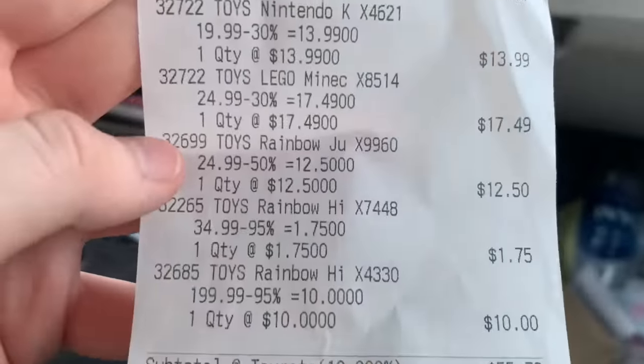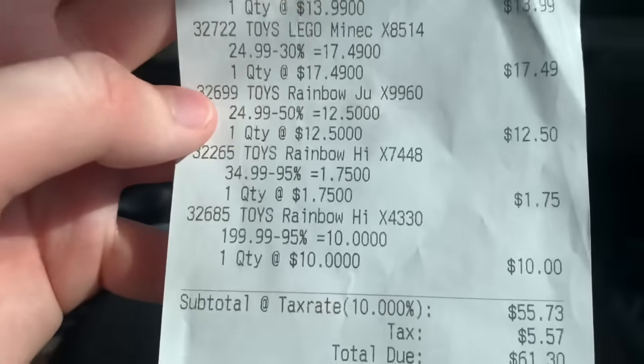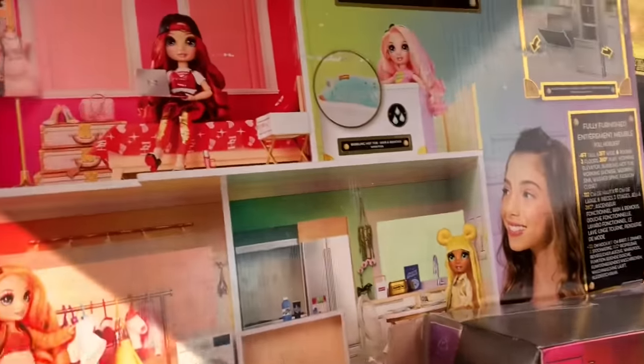As you can see, I paid $12 for Poppy, $1 for the Amaya set, and $10 for the house. The cashier was so shocked too. It does have a sticker from Target that says 'repackage,' so hopefully everything's in there. The furniture alone is worth $10 to me.